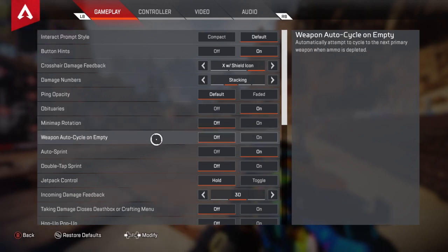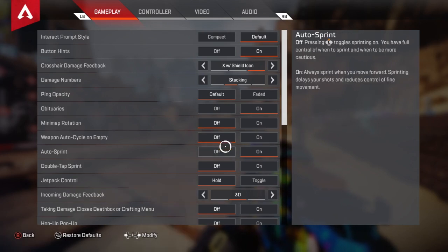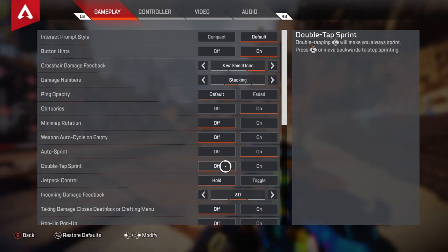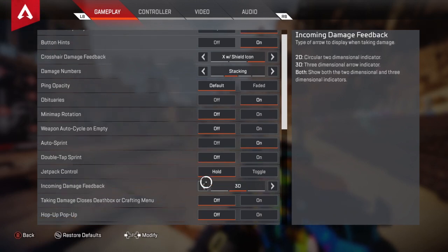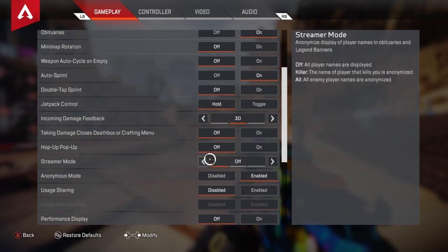Weapon auto cycle on empty — this didn't used to be in the game and I remember it screwing me over a lot. Make sure to set that to off. Auto sprint I usually have on. Double tap to sprint I have off because I just don't need it. Jetpack control is only for Valkyrie players — toggle means you click and it stays going, hold means as soon as you let go she stops. Incoming feedback damage I do 3D — you can do 2D or both, but I like the extra visual effect.